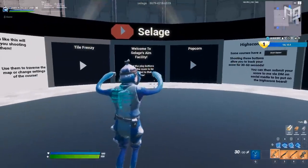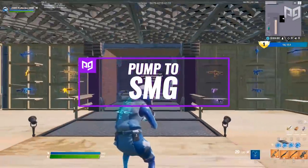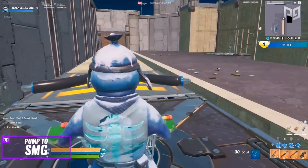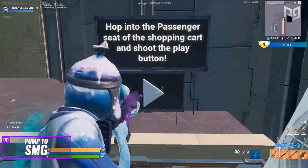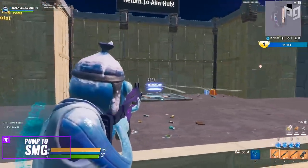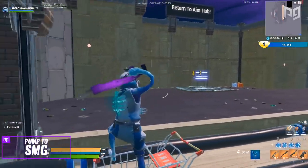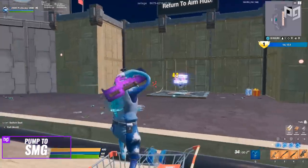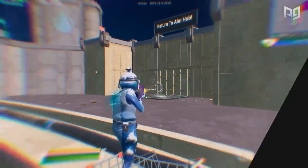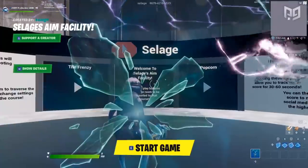Finally, we've got the last scenario — Pump to SMG. You're basically in a shopping cart going back and forth with a target in front of you. Simply shoot your shotgun and then switch to an SMG to finish off the target. This combines both tracking and click timing to form a pretty unique and fun scenario. It's not something you'll grind for hours, but it definitely helps with weapon switching and your aim overall.